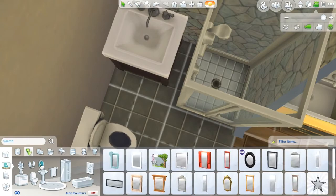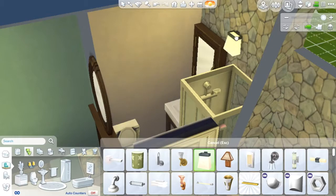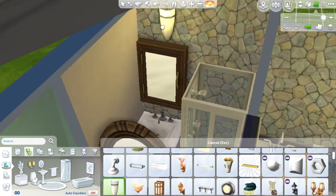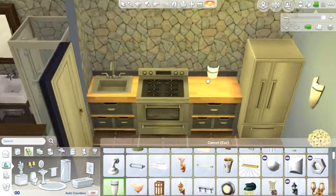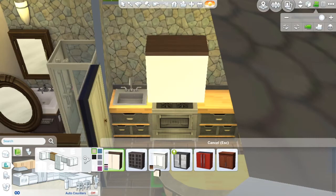Here I am decorating the bathroom. I put in this mirror which goes with that sink well — that's why I chose that one. I end up using this lamp around the house once or twice. I had placeholder lights in for building first, which don't fit the house at all — but on the one I upload to the gallery, you'll see I put in the right lights.